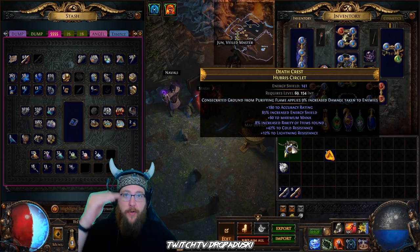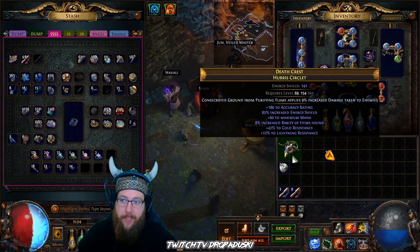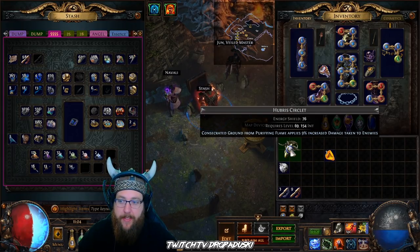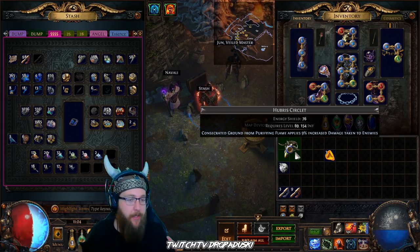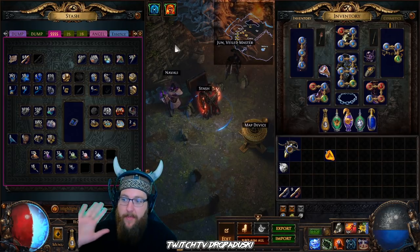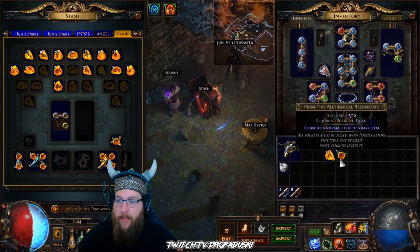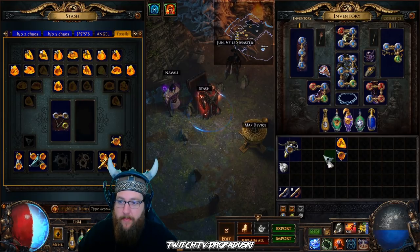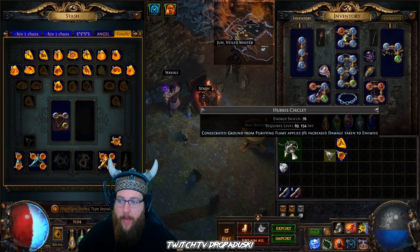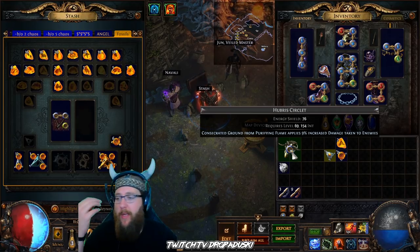The reason I always do enchants first and then quality — I have the enchant on this helm. I can scour it down and I still have the enchant — it doesn't go away on scour, so you're good. Now you can craft it and do whatever you want with it. The same thing works with perfect fossils. So if we take a single socket resonator and a perfect fossil and hit it, we're hoping for as close to 30 as possible. If we get above 26 or 27 I'll normally stick with that. We've only got three of them today, so we'll try to hit a high one.